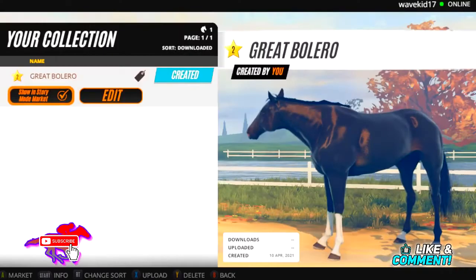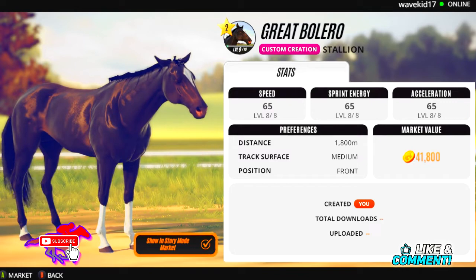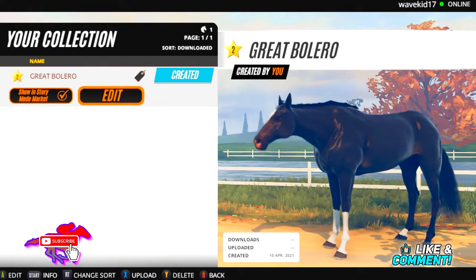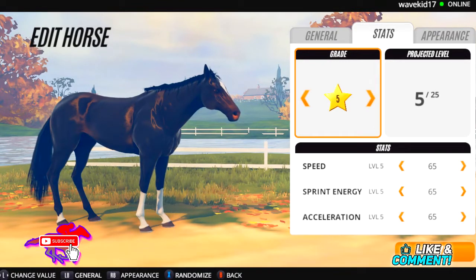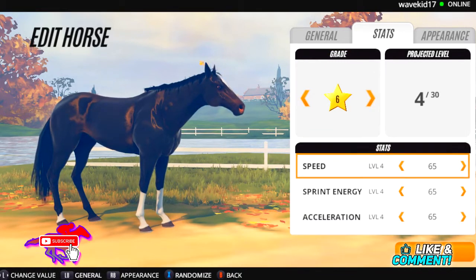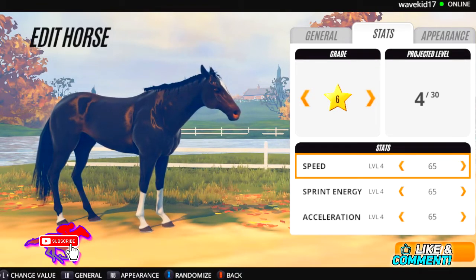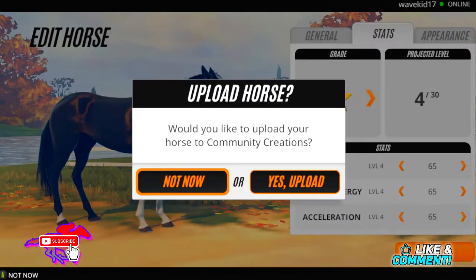He'll only cost 4,100 if he was a grade two horse. I'm a little indecisive about what to make him — I would love to have him at grade 10, but $7 million is quite a bit. I may give him a star ranking of six, and then we'd have to utilize our time to train him, or I could have him maxed out already. I'm assuming most people keep them at level six for now, or grade six actually.